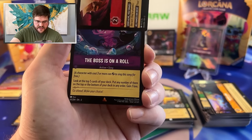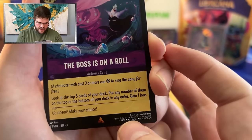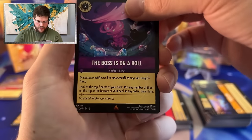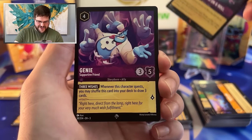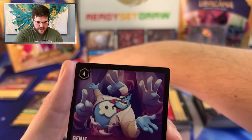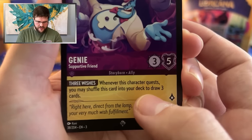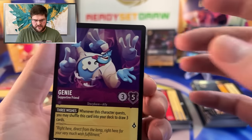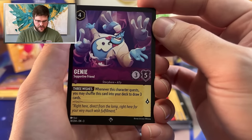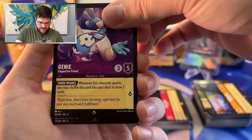And then our first slot is The Boss is on a Roll — beautiful song, gain one lure on a song. And then a Super Genie. I'll say this card — a little underwhelmed at first, but you really can't discount any card that says 'draw three cards.' If the condition's decent enough, shuffling him back in after he quests to draw three — he's still getting you two cards net.